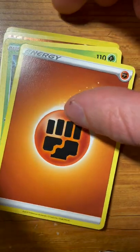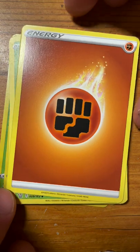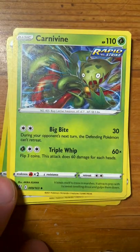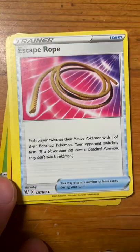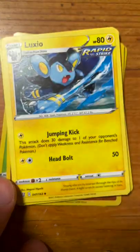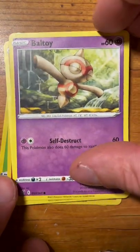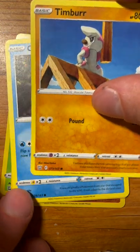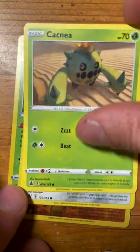Let me center these up — I got a weird stand going on so my phone is just barely holding up. We've got our energy, we've got Carnivine, we've got Escape Rope, we've got our Luxio — Rapid Strike Luxio. We got Ball Guy, we got Timber. We seem to get one every pack. We got a Corphish, we got a Cacnea.